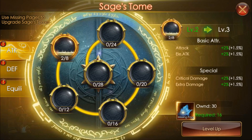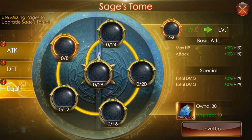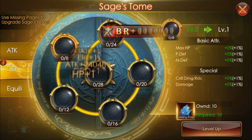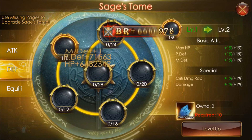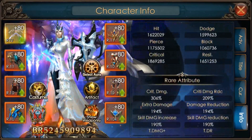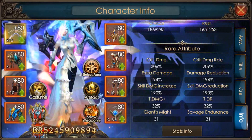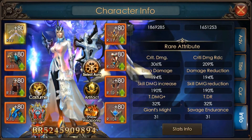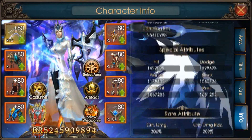As you can see, it requires more of the pages. The next one I will do is for Equilibrium to get the Total Damage, and then the next one for Defense. When you come back to the profile, you can see that your Crit Damage increased, and also the Total Damage plus and Total Damage reduction. The Extra Damage and Crit Damage reduction also increases.